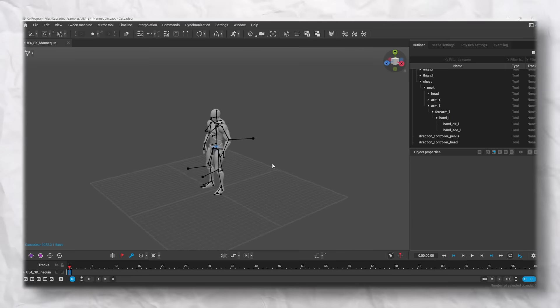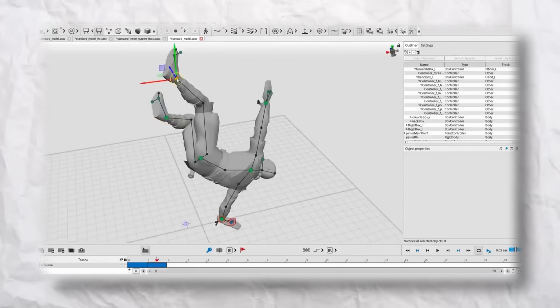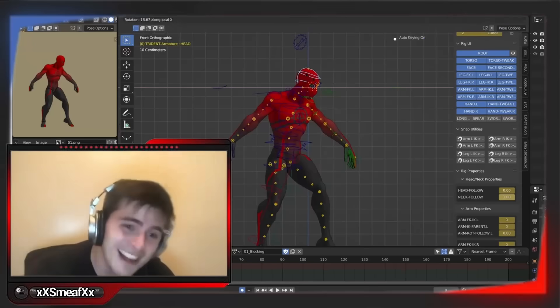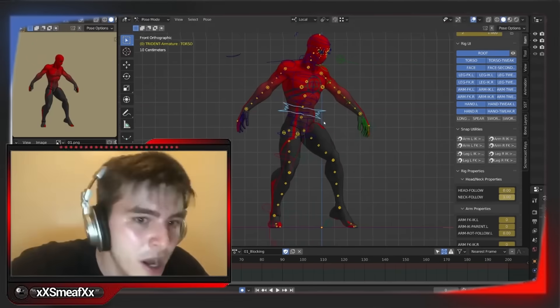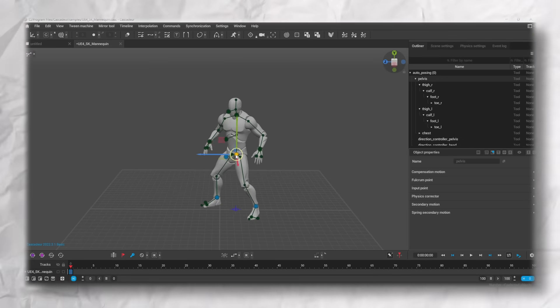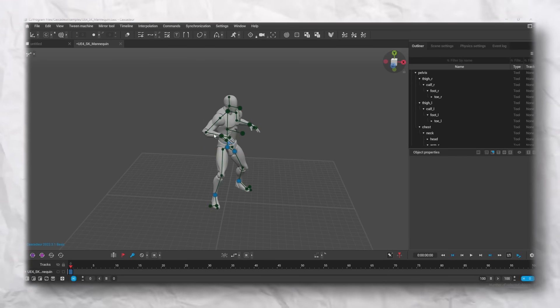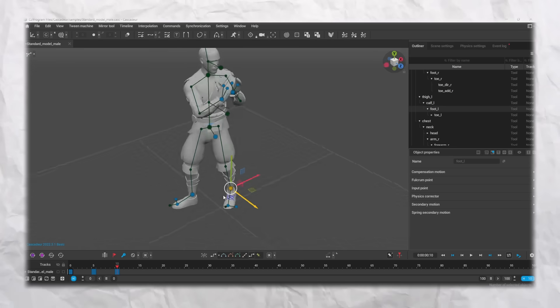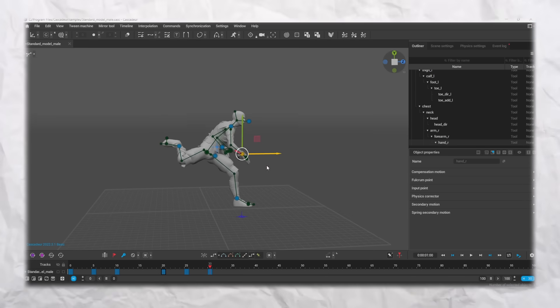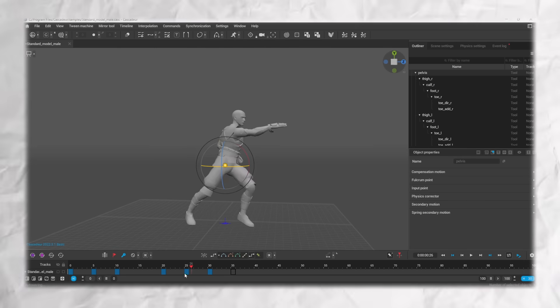So with Cascader, they actually have a setting that you can toggle on, which is called auto-posing. This essentially uses their built-in AI to assist in determining what the most natural pose would be. For example, I can move the legs or the arms and the whole rig follows suit. Instead of painstakingly moving each individual joint, I can simply hit this button and automatically the best physically accurate pose gets created in seconds. With this tool enabled, I'm able to set up a super simple block out of my animation, and it's way faster than the traditional workflow.